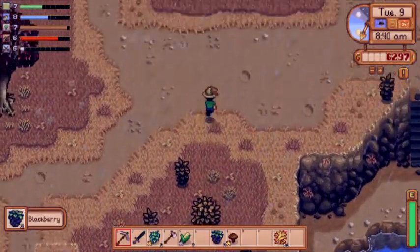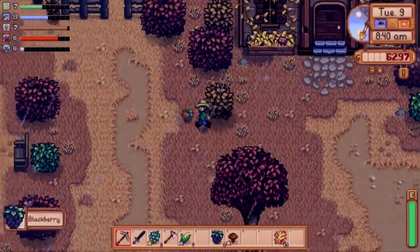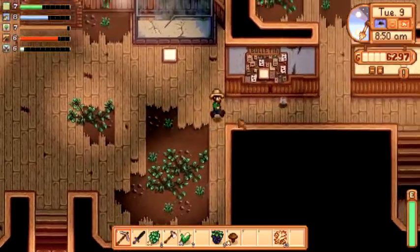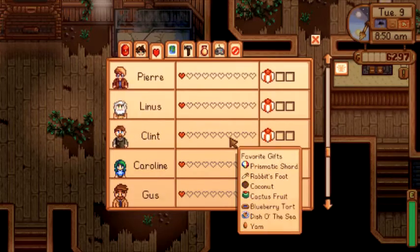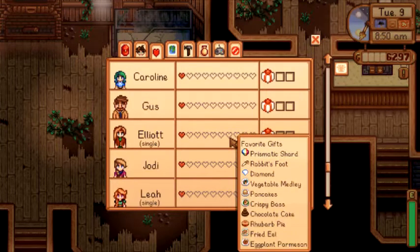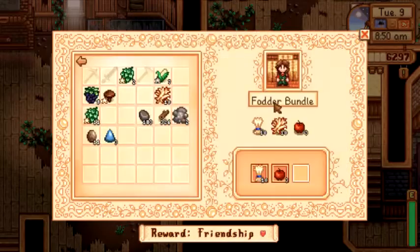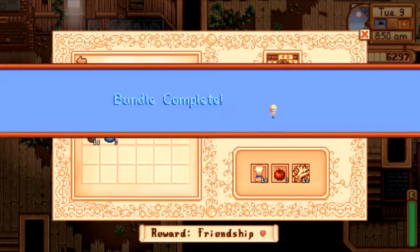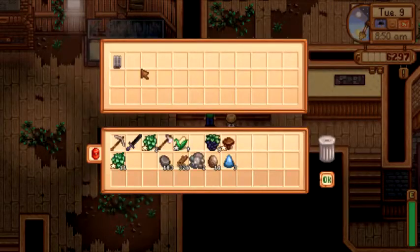Blackberries, bring me blackberries! There's more down here. All right, let's drop off this hay. I actually want to see what my friendship with Marnie is right now — I think it's one. There she is — oh, it's actually two. Fantastic! Because dropping this off should get us one more heart of friendship. We get a free heater, so that's good.